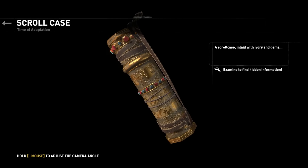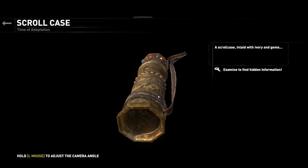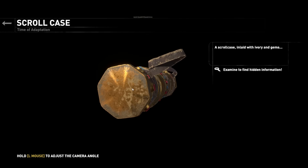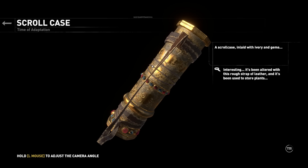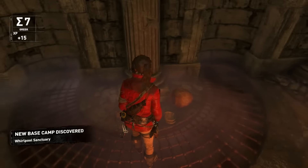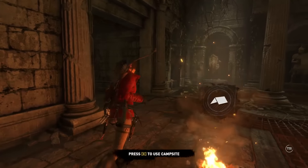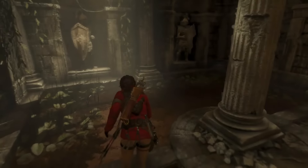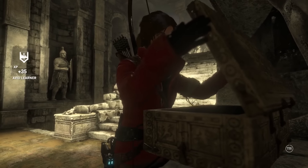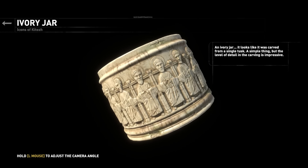Inlaid with ivory and gems. I'm moving it all around to try to get the hidden information. It's been altered with this rough strap of leather and it's been used to store plants. An ivory jar — it looks like it was carved from a single tusk. A simple thing, but the level of detail in the carving is impressive.